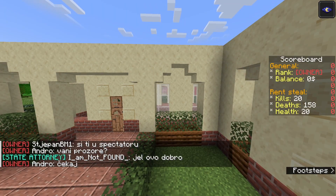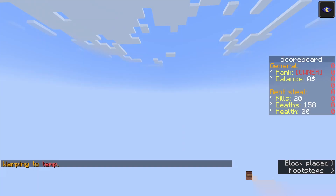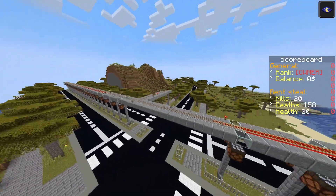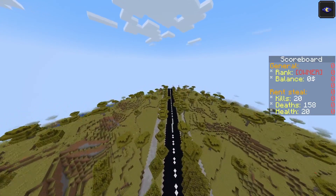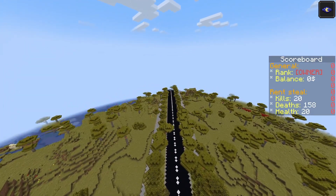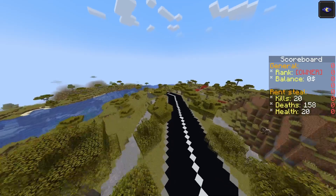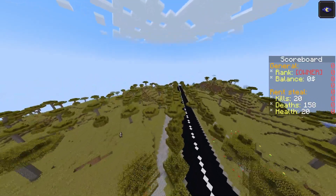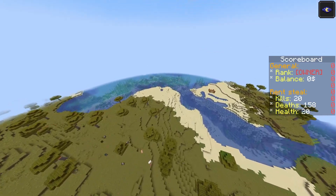Grenland is now finished. Look how active the server is. I started working on a new project because the server needs projects and needs people to be active, since Grenland is now finished. This is going to be the Lake neighborhood — as you can see it has a diagonal road, a new feature, first time in the city like this. We never had a road off from Minecraft's corner system before, so this is pretty interesting. I made that a few days ago.